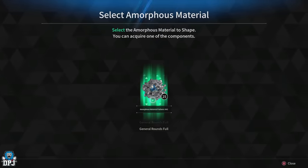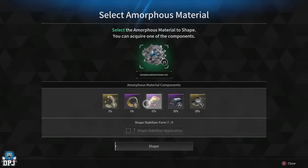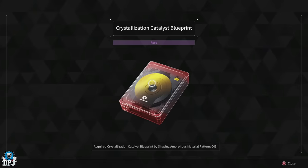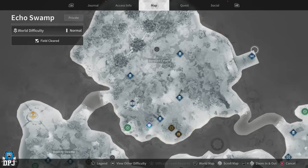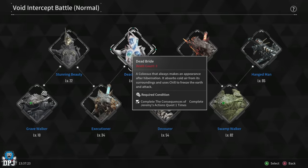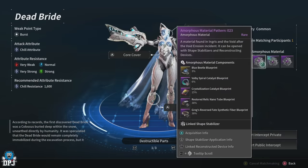I understand many players aren't at that stage of the game yet — not everyone is at hard mode. For earlier players, the Amorphous Pattern 23 from the Chapel mission within the Derelict Culvert area in Echo Swamp has a 100% drop rate. Your team can run it quickly, and you then use it at the Dead Bride — an easy early-game boss — for a 15% chance of getting the blueprint.